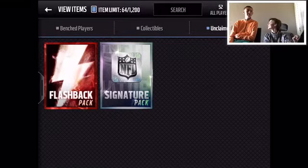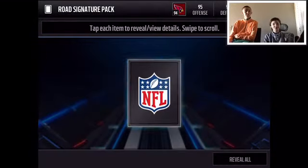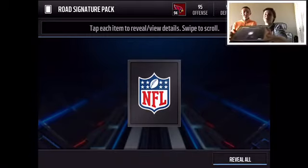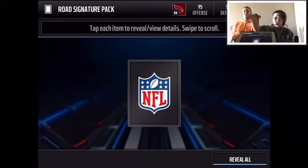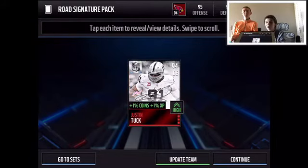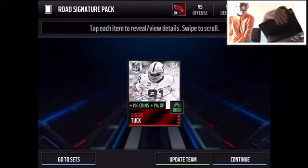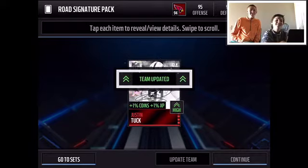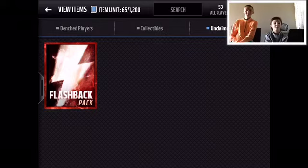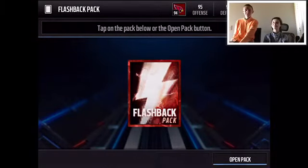Let's do the signature pack — this is my first one ever. Okay, we got a 96. Let's both close our eyes and open them at the same time. Okay — it's the Justin Tuck card! I was actually about to buy him and then my brother said I shouldn't because I'd probably pull him in the pack. And to top this video off, Andre Johnson!